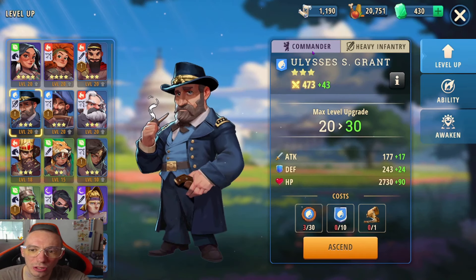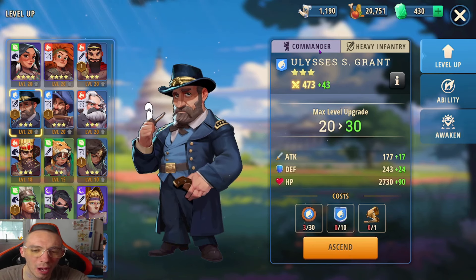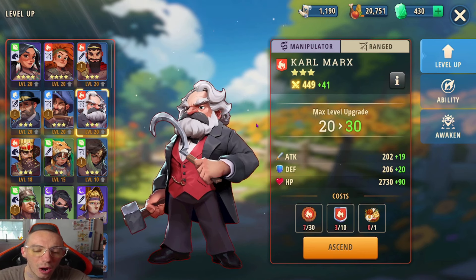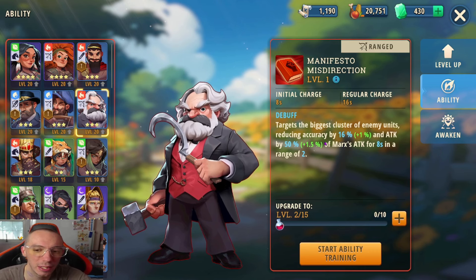Next we have Commanders. Commanders typically do AOE damage and can also be buffers. After that we have Manipulators — anytime you see a Manipulator class they are going to be crowd control heroes. For example, one targets the biggest cluster of enemy units and reduces their accuracy, putting a debuff on them.